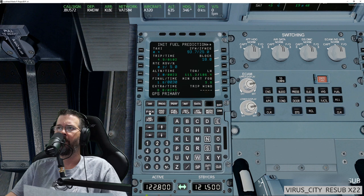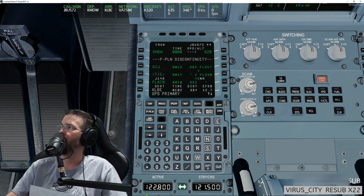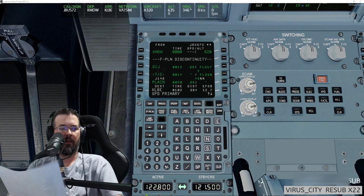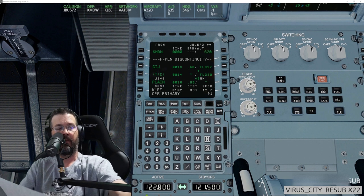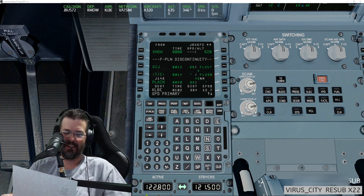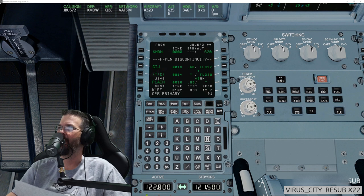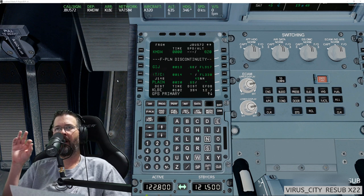I'm going to go to the flight plan page and verify. It did pull in GIJ — perfect. Exclamation mark 'discord' for anyone who wants to join. You're in the voice lobby — perfect.